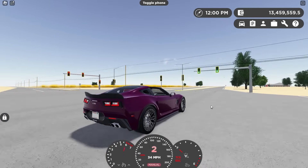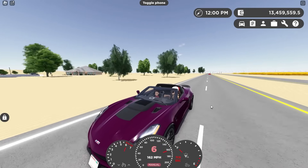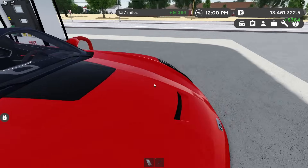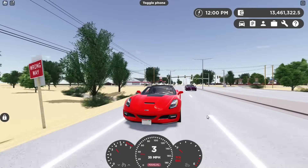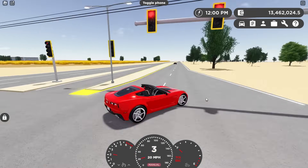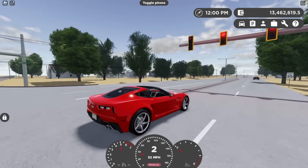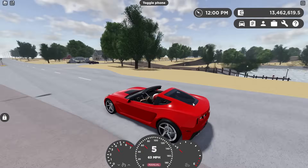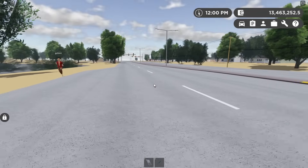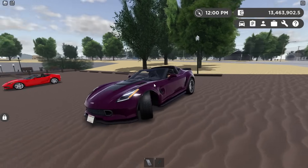I also got the red interior, as well as the Z06 taillights and wing — the absolute ultimate C7 trim. I know, I'm buying it. I wish you'd put the red interior on the Heen one. This thing is still quick — I'm at 120. We gotta make a switch. Do you hear it struggling? That actually sounds sick, even though it's not supposed to sound like that.